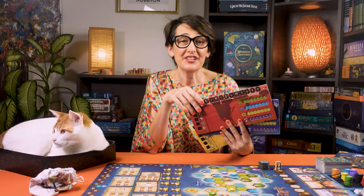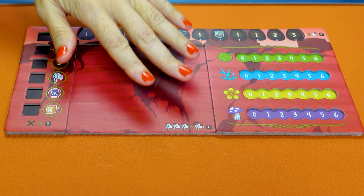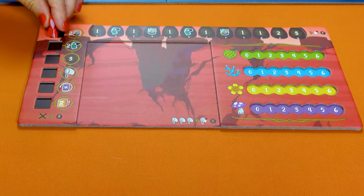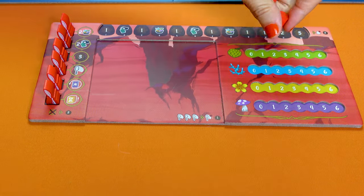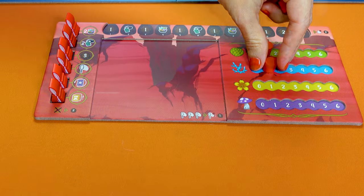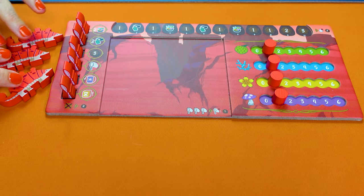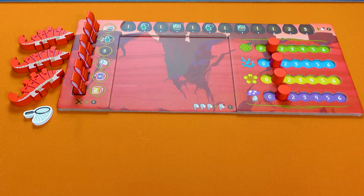Let me show you how you finish the setup. Each player picks one of the four colours and takes the corresponding player board, which represents your character in the game. On the left here you place your six achievement markers, and place your resource markers here. For now you have one fruit, one coral, one flower, and one mushroom. Take your corresponding three crew members and keep them near your player board. Also pick one butterfly net and keep it nearby.